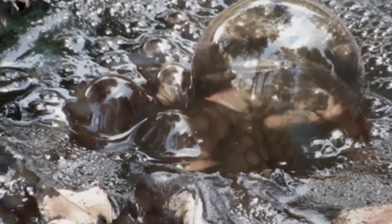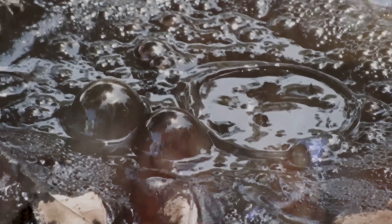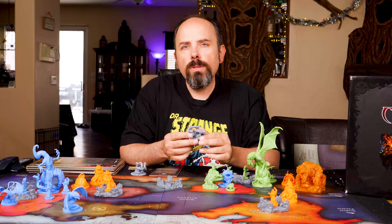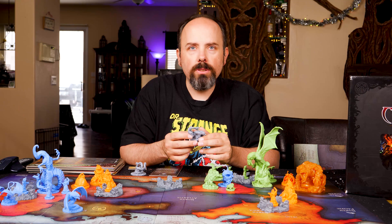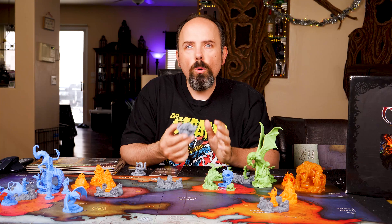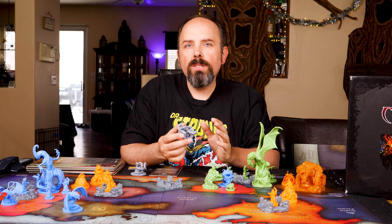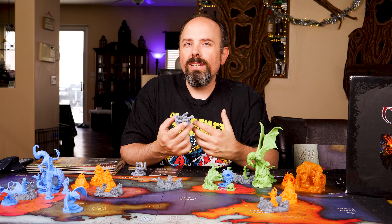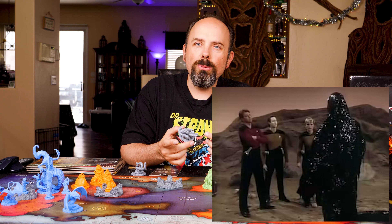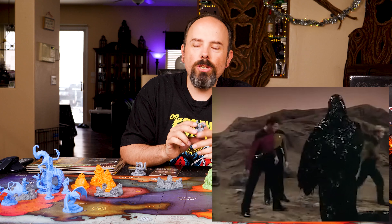Nyogtha should not be. He can be summoned to earth's surface through certain secret caverns and fissures, and sorcerers have seen him in Syria and below the Black Tower of Leng. Nyogtha is the creation of Henry Kuttner, first appearing in 1937 in the Salem Horror. He is an amorphous black substance that makes me wonder if he's the inspiration for Armus, the black goo that killed Lieutenant Yar in The Next Generation.